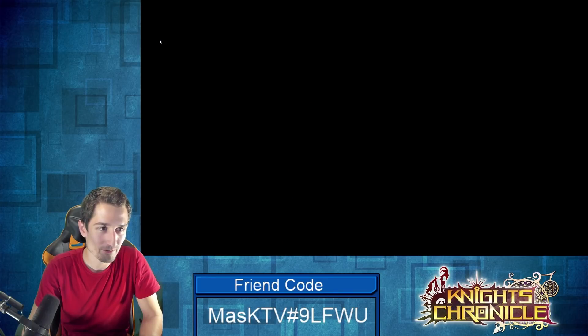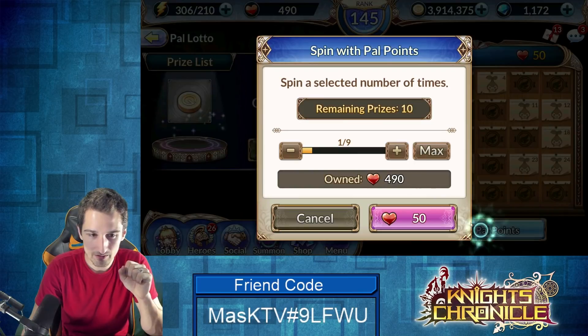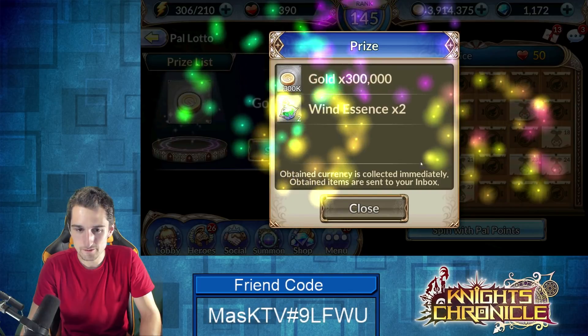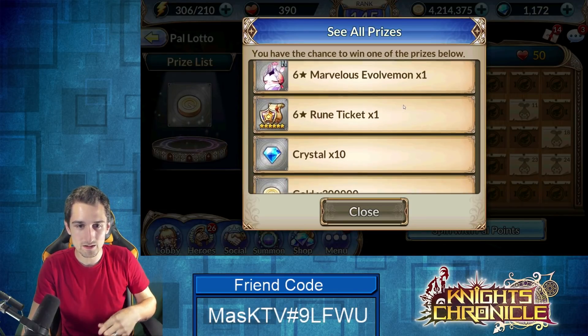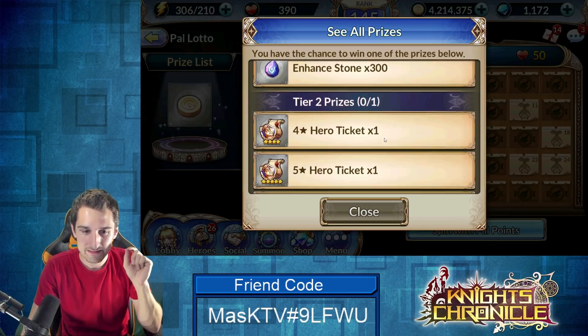Only five — we're 10 short. Maybe we won't need it. We got 100 PAL points coming in for another two spins: there's the 300,000 gold and two wind essences! We actually got the tier one reward, and also the tier two reward.